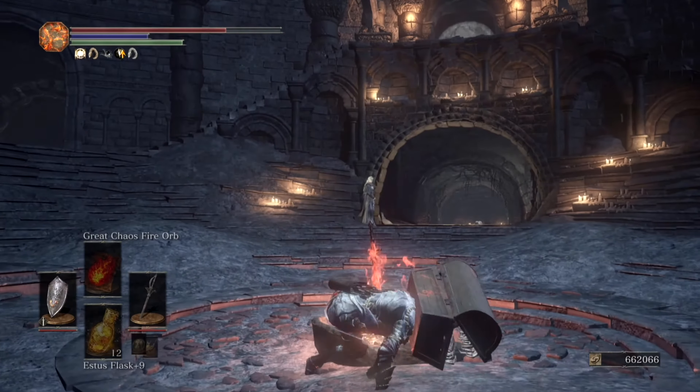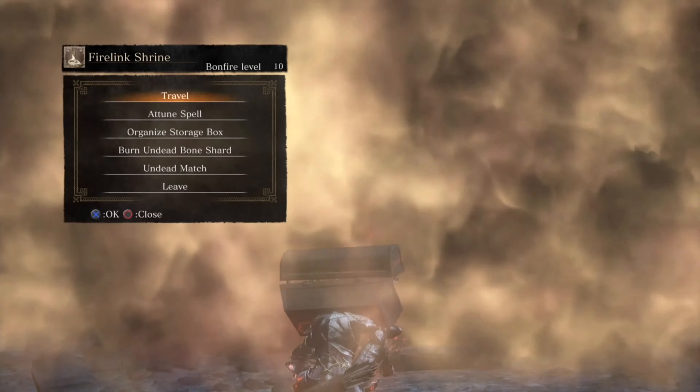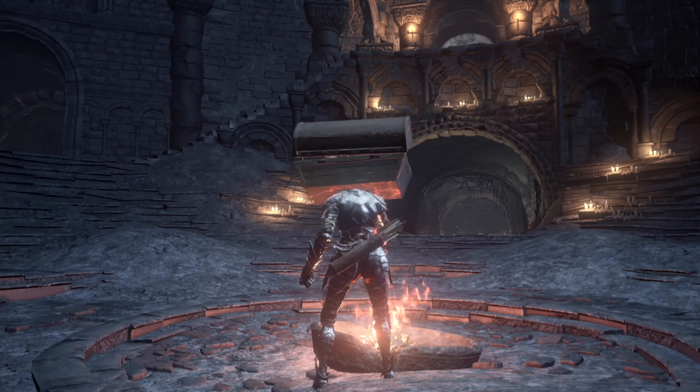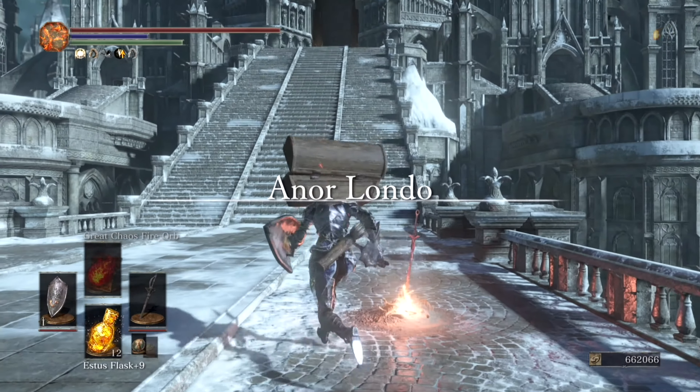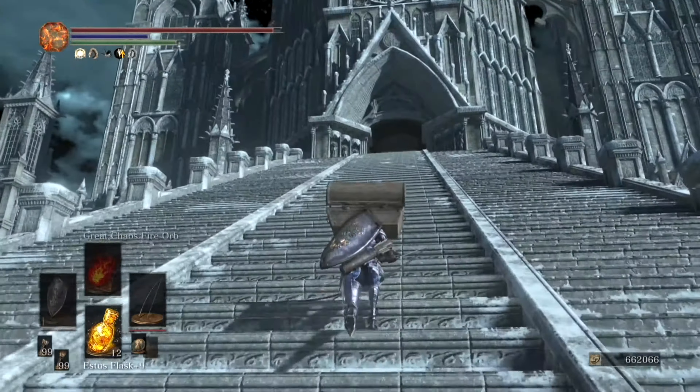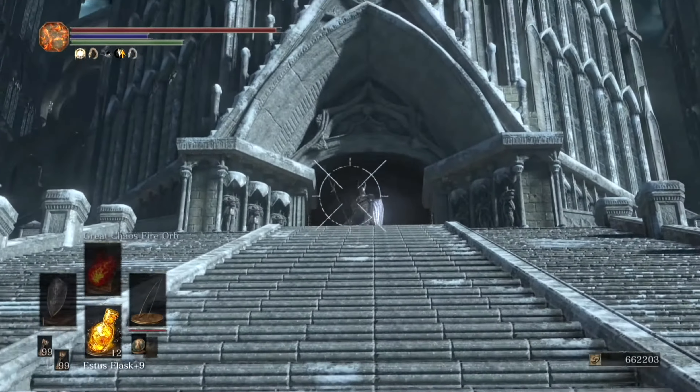Our story begins at the Anor Londo bonfire and consists of killing two silver knights on the main staircase. There are a few ways to do this, but we chose pulling one knight at a time with the bow and facing off with them one-on-one, since their attacks are widely predictable and in this particular situation a threesome would be less than ideal.